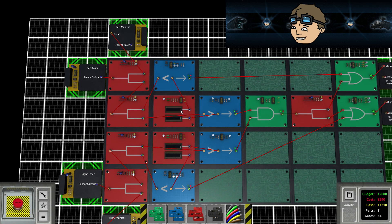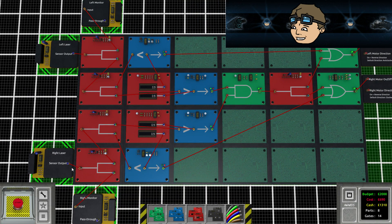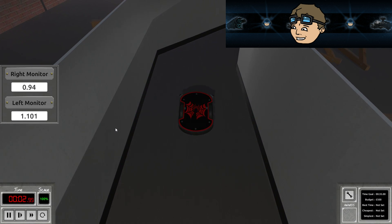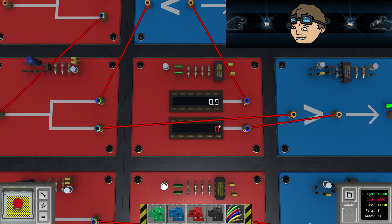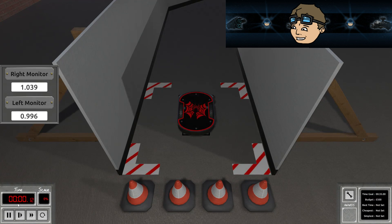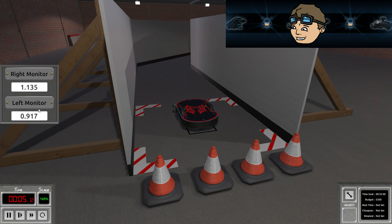What if we changed the value to maybe 0.9? We just need to fiddle around a little bit. Let's try switching the greater-than comparison to 1.1 - so if it's smaller than 0.9 and bigger than 1.1. Maybe that changes things. Oh no, this doesn't work at all because we are exactly in between those values. We have to have the same values.